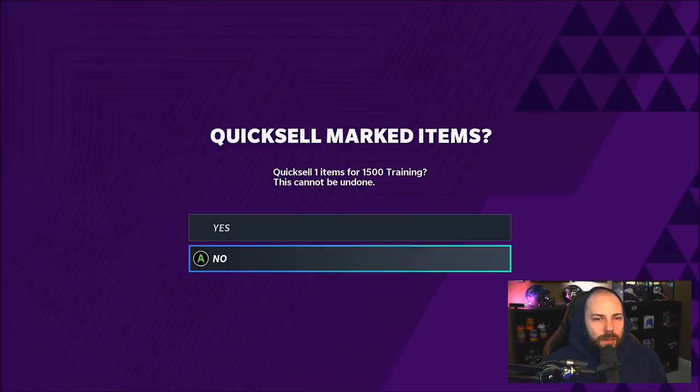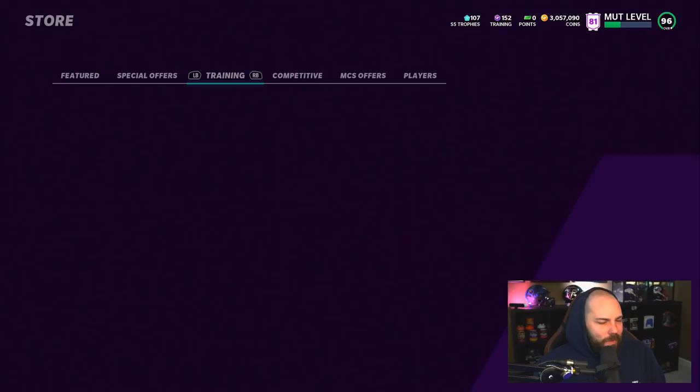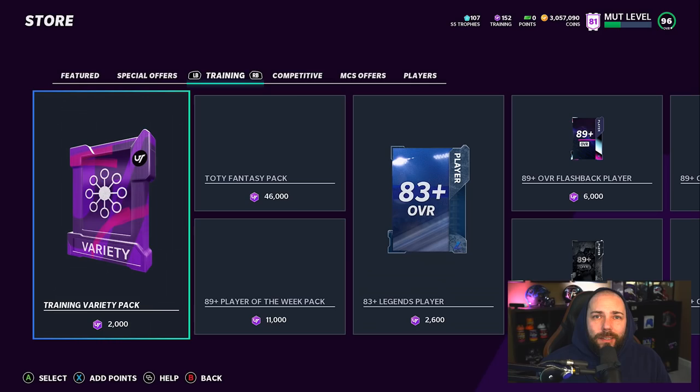One more pack to go - this will probably be our walk off. We pulled an 84 Joe Cool - green. That's fair. Let me pull up this game and we'll walk through it. I hope you guys enjoy it.